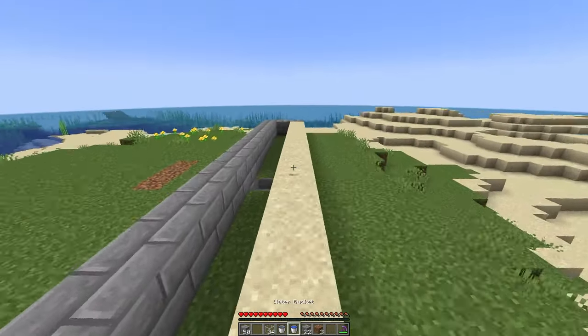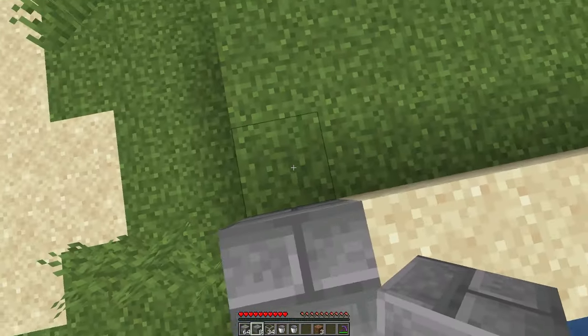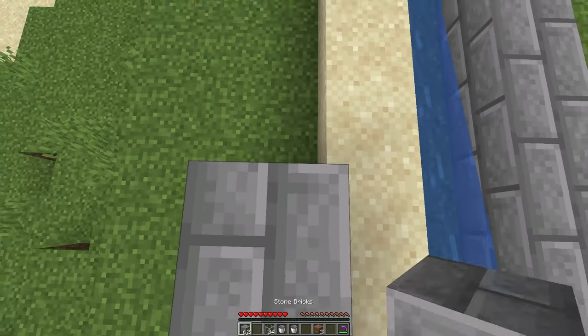Now take your water buckets and on each side place one water bucket source so that the water flows into the hopper like this. Then on the back side go ahead and place a two-block-high wall across the entire back.